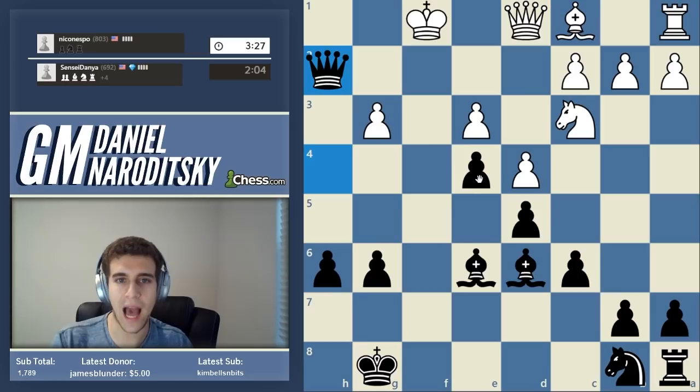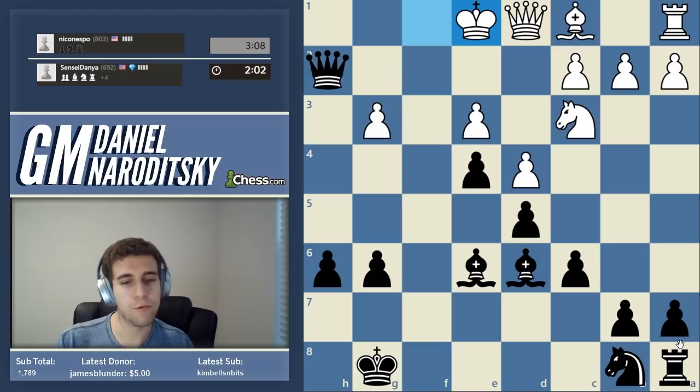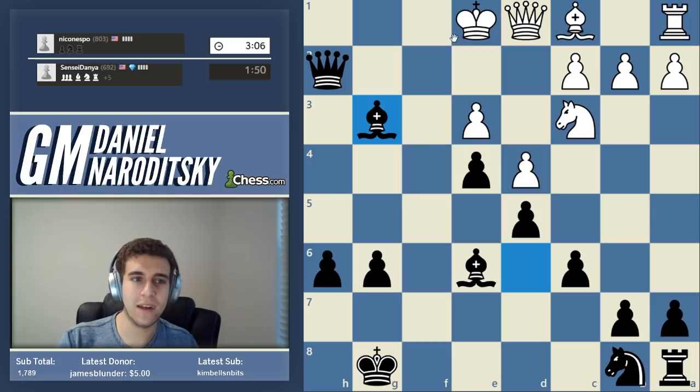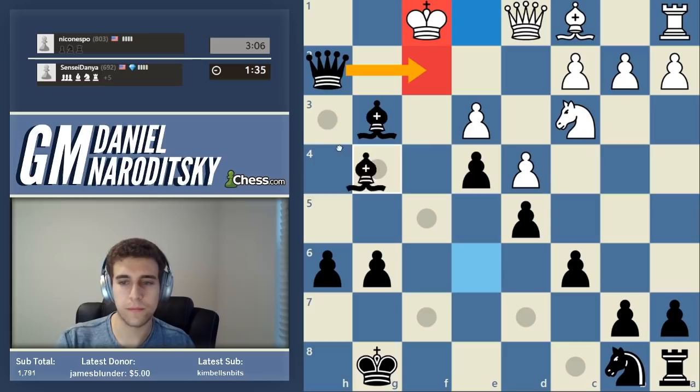We take the pawn on h2. According to one of our key principles, when we're close to checkmating our opponent, one thing people often forget is to involve all of the pieces. Look at this rook on a8 - where does it belong? We actually have enough pieces to finish him off. Where's the mate? It's mate in two - we take, he goes king f1. Two checkmating moves: queen f2 is one, and bishop h3 is the other - beautiful mate, game over.